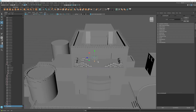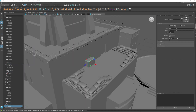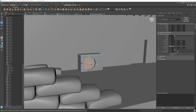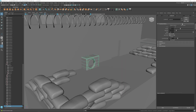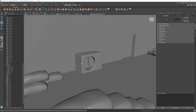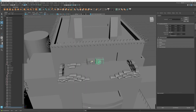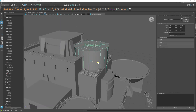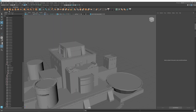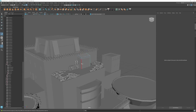Next up was adding some more small objects. In the reference photo there was a small vent or AC unit on the ledge and in a few other places. We're going to recreate that simple shape, and once we have this small fan complete we can duplicate it in a few other areas to populate the scene with more objects. We're also creating a small door similar to the reference photo, giving a way to enter and exit the small balcony.